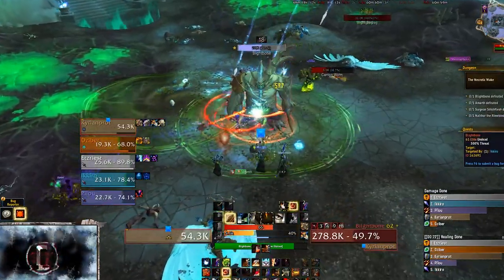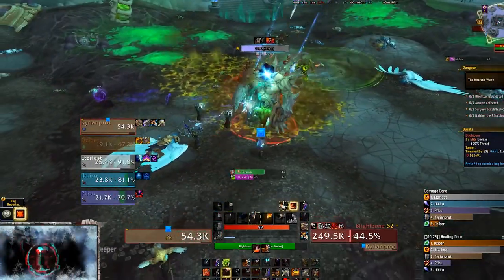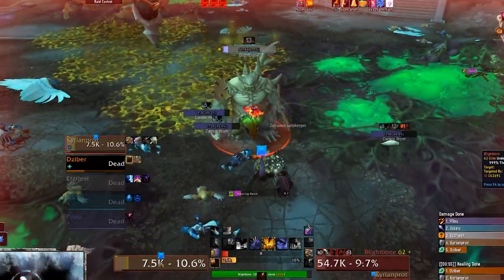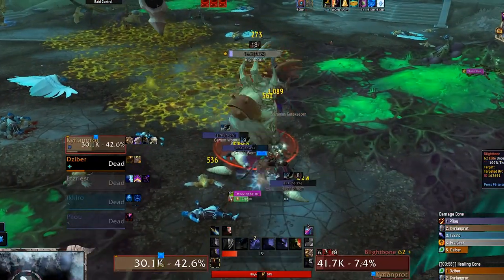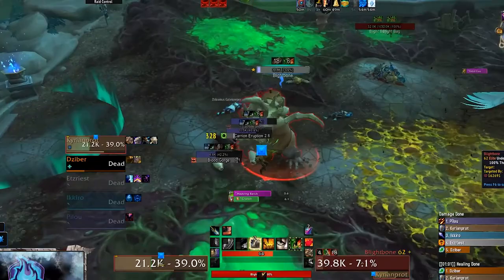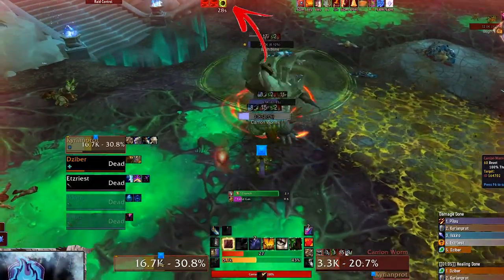While the worms are alive, they will attempt to bite their target. Every successful bite grants a stack of Blood Gorge, increasing the worm's damage by 50%. If the worm reaches three stacks, it will explode, spraying all players with noxious goo that inflicts nature damage every two seconds for 30 seconds. Avoid doing this.